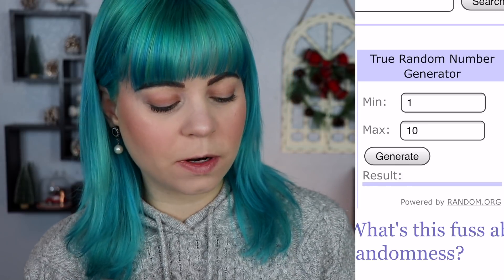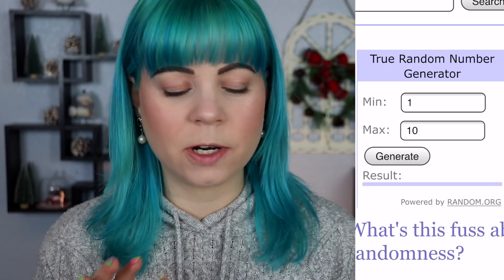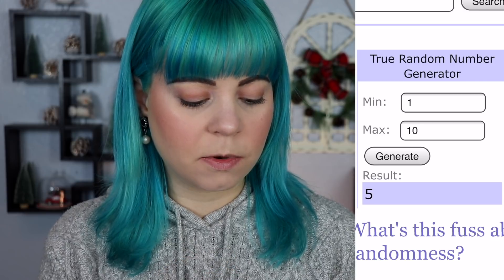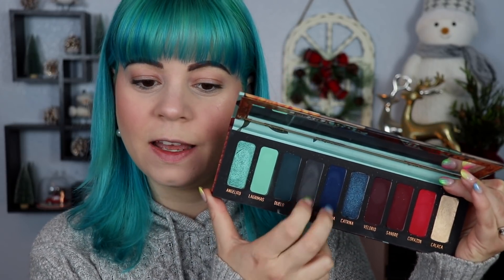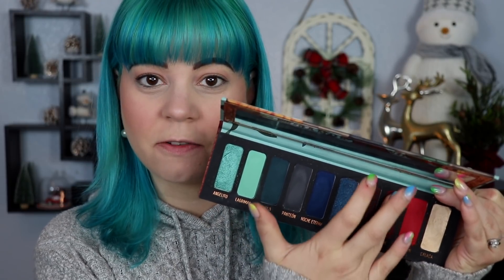I have my random.org pulled up on my phone. We're going to draw three shades from each, so let's start off with the Muerte palette. Let's generate the first number — we have number 8, number 5, and number 4. So 4, 5, and 8. That would be: 4 — we have a gray; 5 — we have a dark blue; and 8 — we have a dark red.